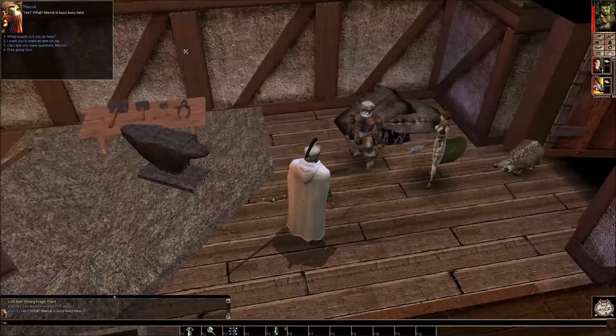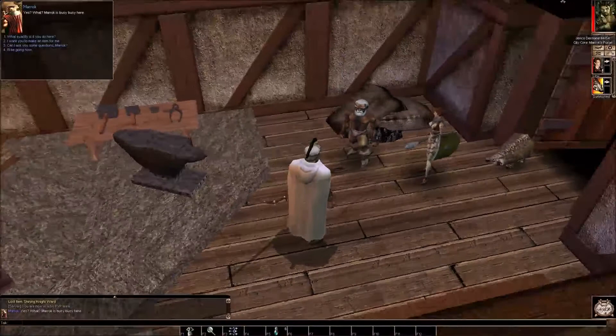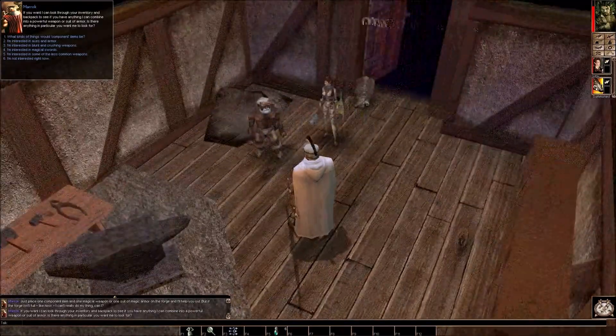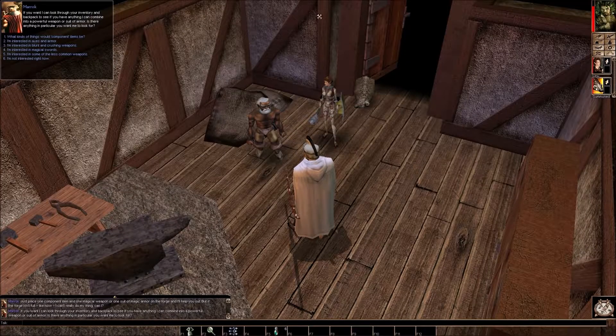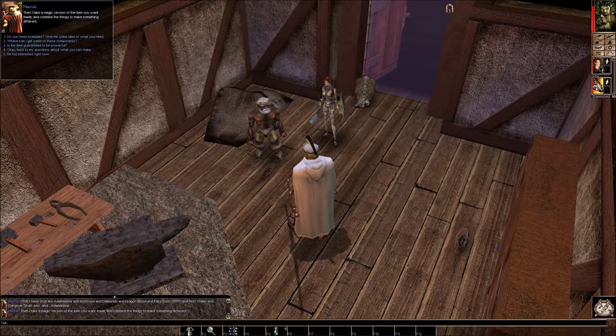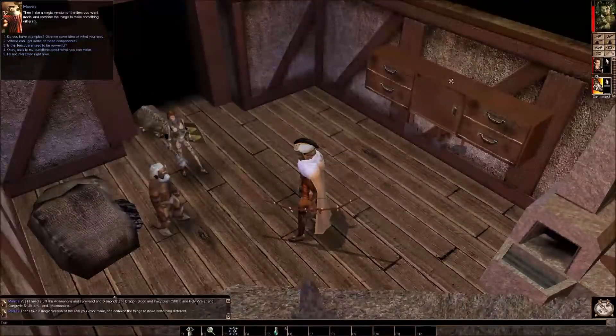Hello, Merrick. Merrick is busy here. I could ask him to make items for me — just place one component item and one magical weapon, or one suit of magic armor on the forge and he'll help out. He can also look through my inventory and backpack to see if he has anything he can combine into a powerful weapon or suit of armor. When asked what component items are needed, he says: adamantine, ironwood, diamonds, dragon blood, fairy dust, holy water, gargoyle skulls. Then he takes a magic version of the item you want made and combines the things to make something different.